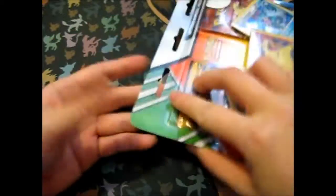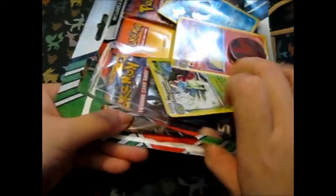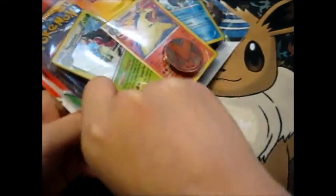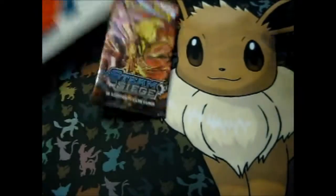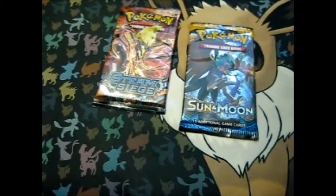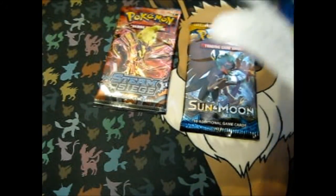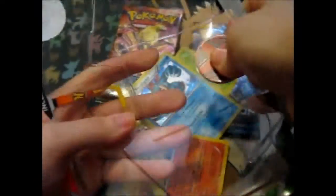I don't really need to keep the back of that so I'm not too bothered keeping it intact, but of course when I'm not bothered keeping it intact I take this one off better than the other one. Anyway, so we got a Summer Moon and a Steam Siege. And we have a Victini coin.